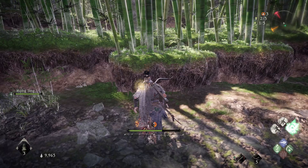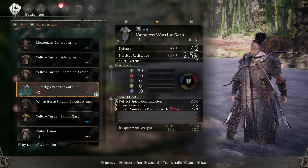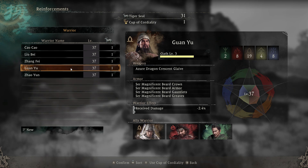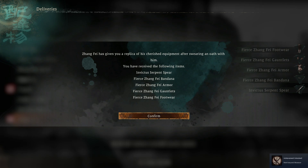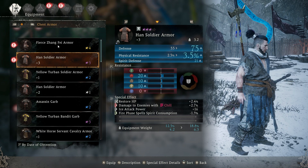Most of the best gear, except a couple of sets, doesn't actually come from dropping out in the world. The best gear at its max rarity typically comes from leveling up your allies and becoming sworn brothers with them. When you reach oath level 10 with any ally you become a sworn brother and they'll give you copies of their gear. These copies are four-star rarities, so they have the maximum amount of embedding slots, and they are also a complete set — so you'll have a weapon plus the armor to complete a set bonus.